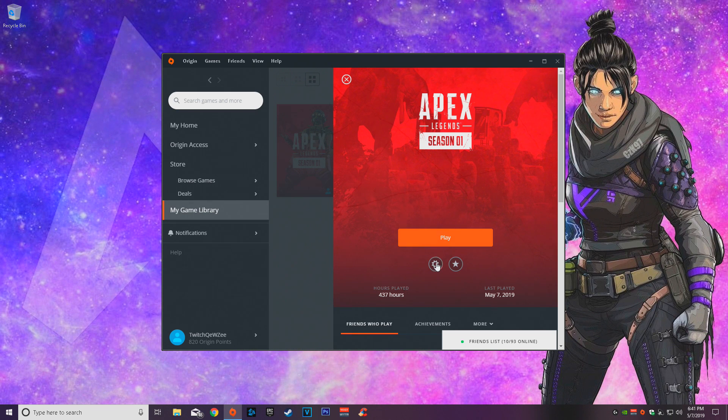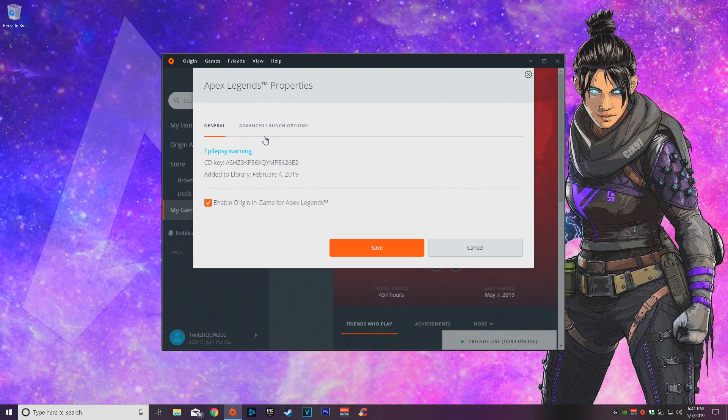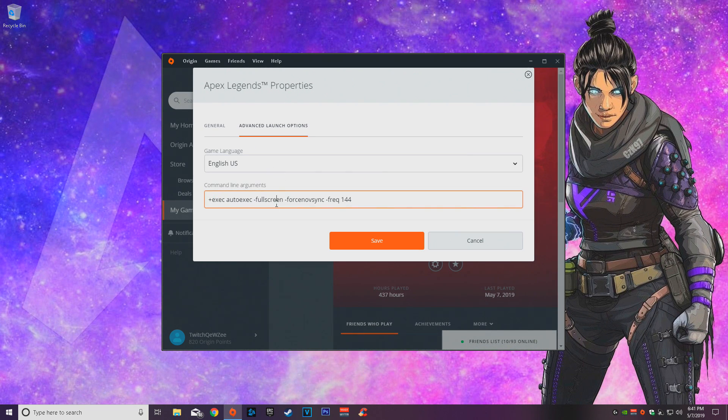After that, close your game and go to Apex Legends on the launcher, go to game properties, go to advanced launch options, and copy the commands shown. The last one depends on your monitor — if you have a 144Hz, 240Hz, or 60Hz monitor, just change that number to match your monitor's refresh rate. It'll be in the description below.